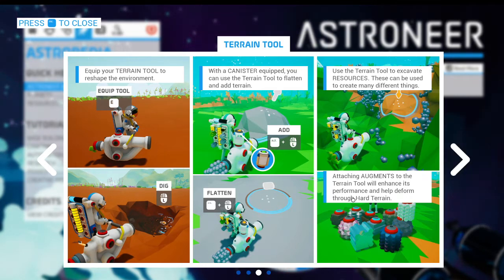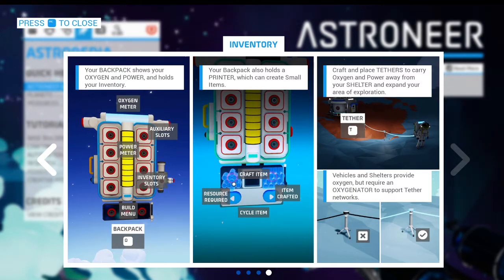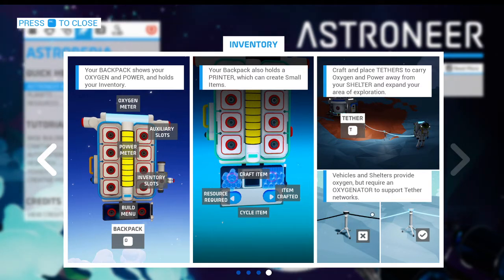Attaching augments to a terrain tool. We already attached a container or canister to collect soil, so that we can actually build that stuff up. What does power do? I think power is only used for building stuff in your build menu, it seems. Vehicles — if they're black, they're not holding oxygen. Easy enough. That was a good one.